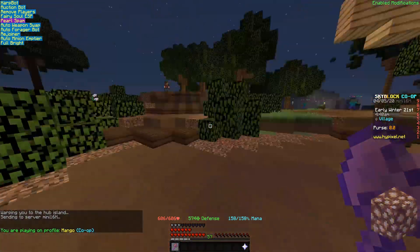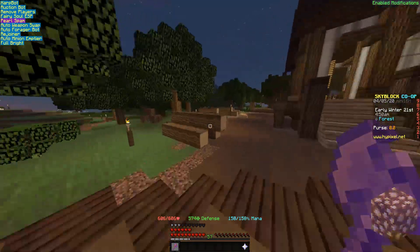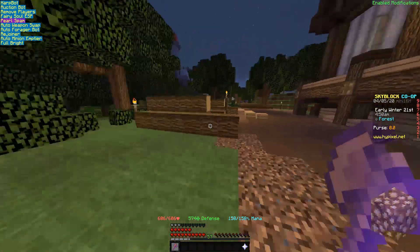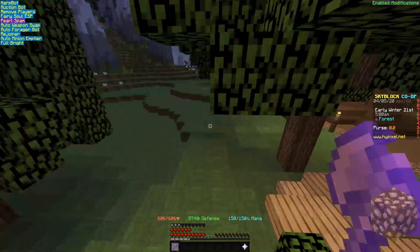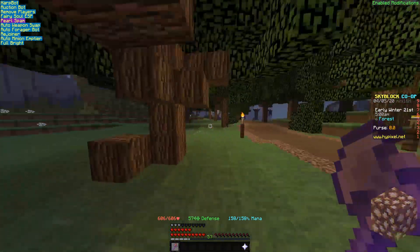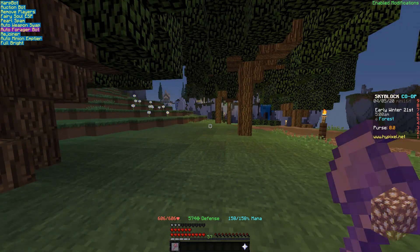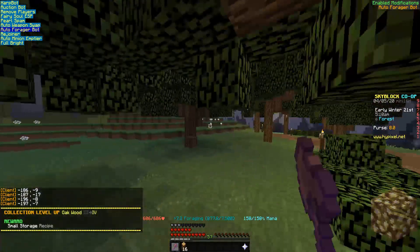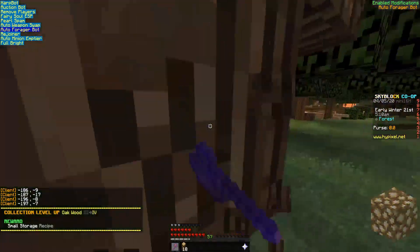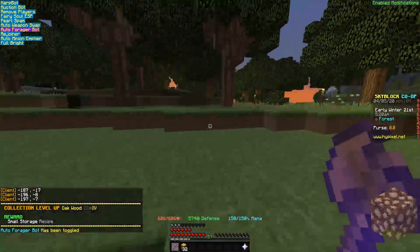The thing about the Auto Forager mod is that people think it works in a certain way, but it really doesn't. How the Auto Forager bot actually works is when you enable it, it searches in a radius of area which you set at the start. If you open the settings, the default radius is 10 blocks, so it searches 10 blocks wide.